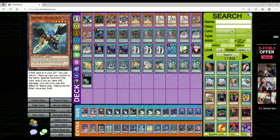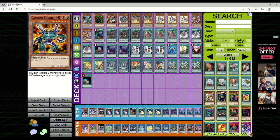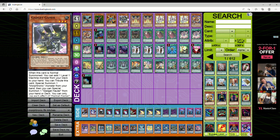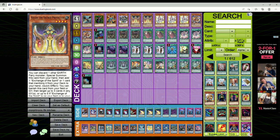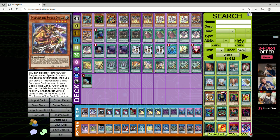In the deck profile: one copy of Zephyrus the Elite, one Cannon Soldier, one Cannon Soldier Mark 2 — playing both because if one gets hit by Infinite Impermanence you've got the other as backup. One Gadget Gamer — when normal summoned, add a level one machine from deck to hand, and Telephon is a level one, which is great. You can tribute it to special summon a Mortronic monster, then special summon Gadget Hauler. Lone Fire Blossom searches into Telephon. Two Keldio, three Telephon since it's not once per turn, two Mudora.